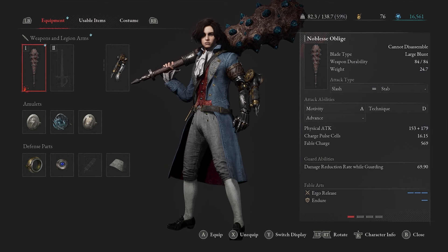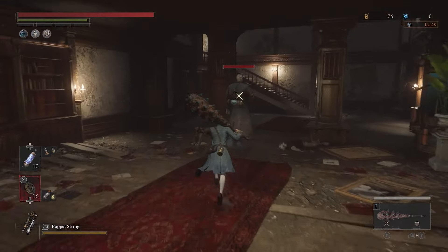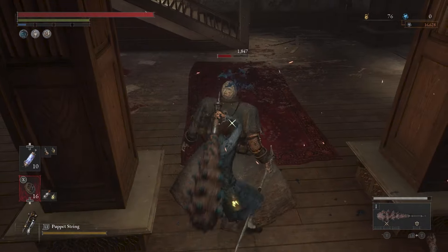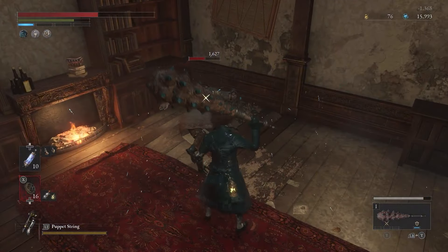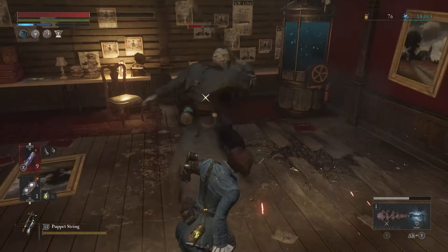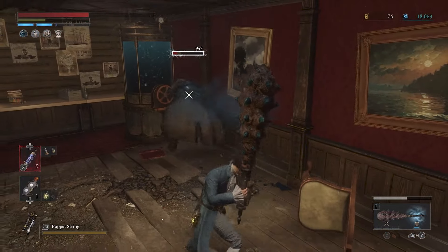Noblesse Oblige. The Noblesse Oblige may look like an ordinary club, but it's secretly one of the best weapons in Lies of P. It's also one of the final weapons you can get your hands on, but it's great for new game plus runs and shouldn't be overlooked. It gets an A scaling in motivity and can be used both offensively and defensively. The primary fable art is a straightforward smash attack that obliterates anything caught in its path — certainly not subtle, but very effective. The secondary fable art is a buff that lets you tank enemy attacks for a short time. You can acquire the Noblesse Oblige by defeating Simon Manus, Awakened God, and trading its rare Ergo to Alidoro or Hugo in exchange for the weapon. Number 2.